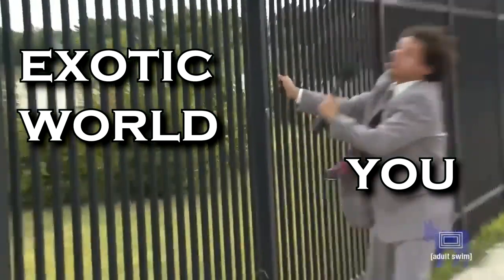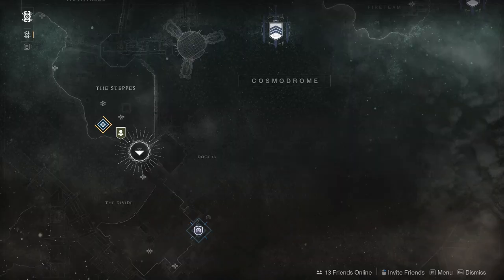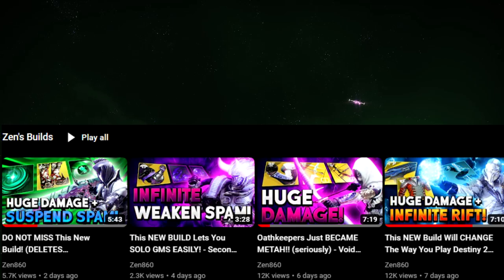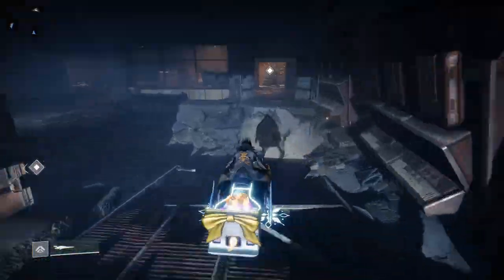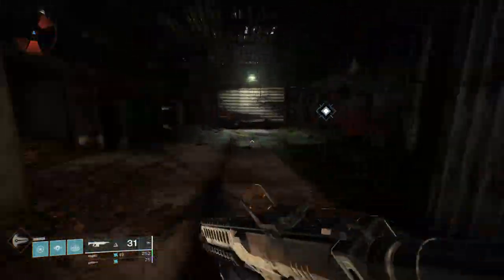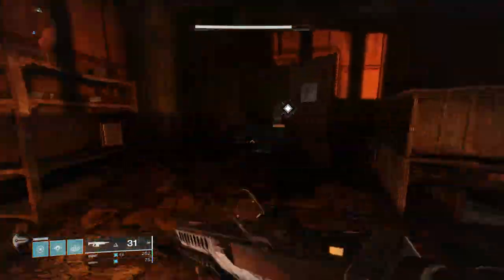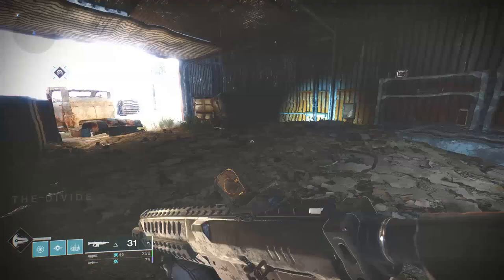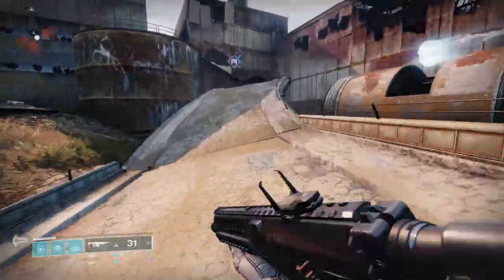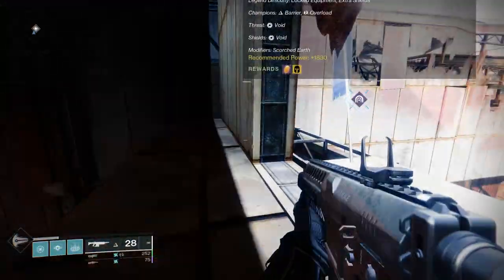So I heard you want to beat the Lost Sector fast. I'll be running this Lost Sector with a very specific build that I made a whole video on. I'll briefly describe the build in this video, but I highly recommend watching the build video to fully understand how to utilize it. The link to that will be in the description. The exotic armor in rotation today will also be in the top line of the description. And with that out of the way, let's hop right into the guide.